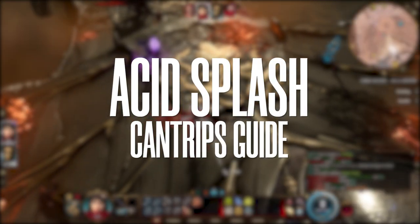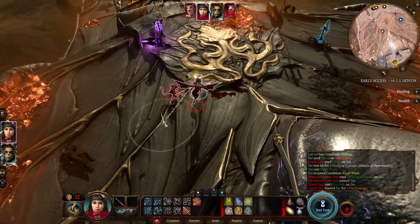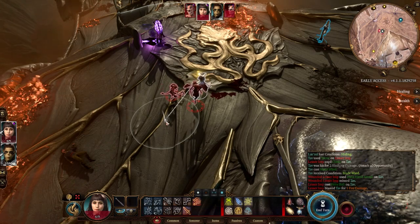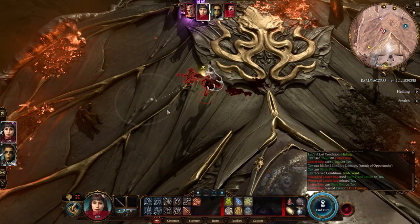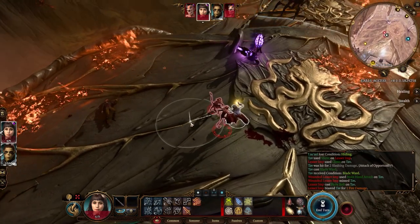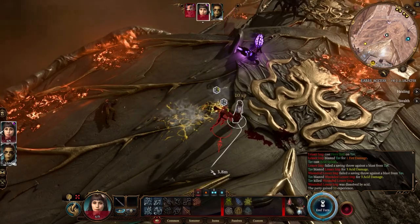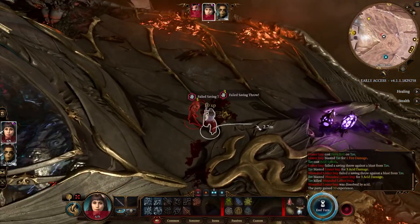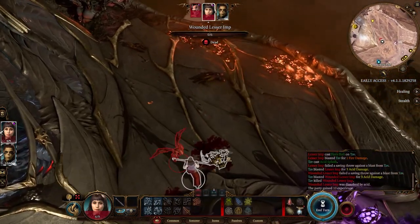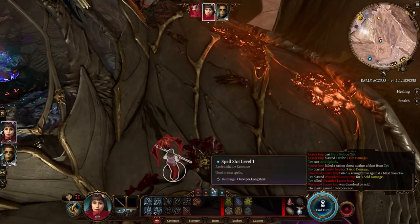Now it's time to demonstrate Acid Splash. It's an area spell — the only cantrip in the game that affects an area of effect, and it's a nice area as you can see. You throw it and the enemies make a Dexterity saving throw; if they fail, they take the damage. Both failed and both took 1d6 damage, that's 3 damage, which is pretty good.